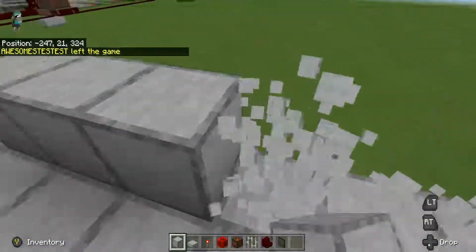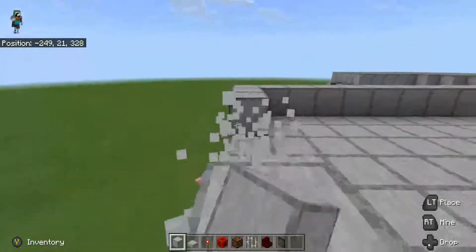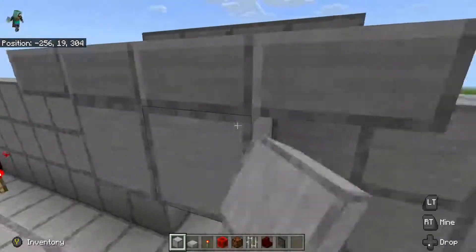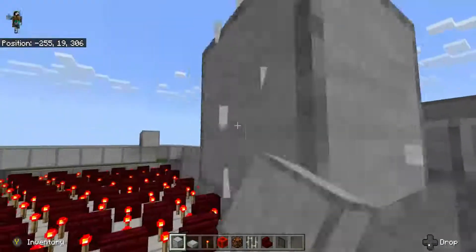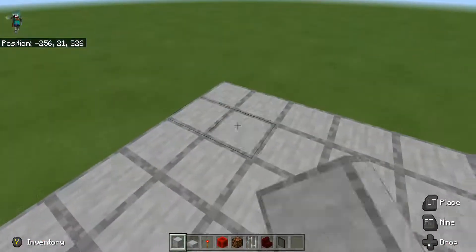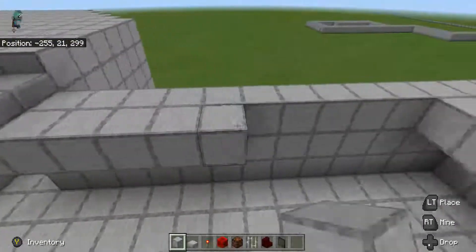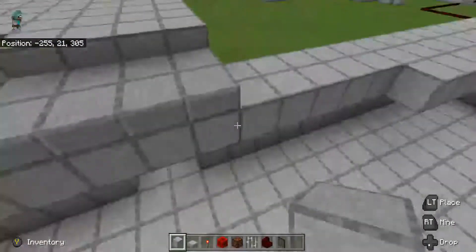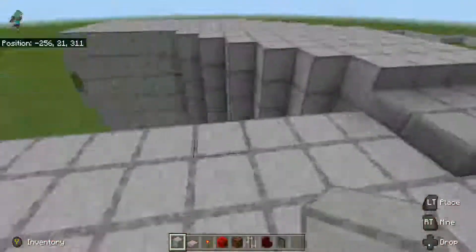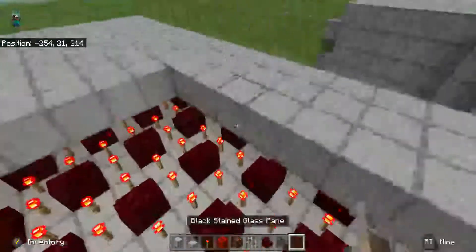Cut the top layer — once all the top layer is cut, go ahead and add a ceiling. Got to cut it down and there we go. Now that the top part is cut, let's go ahead and start adding this. Change that part — there we go, now that looks a little more realistic.